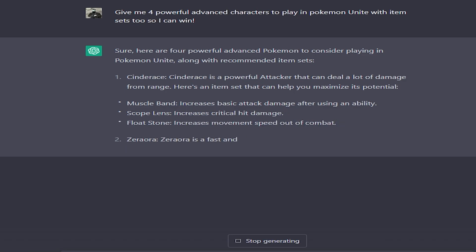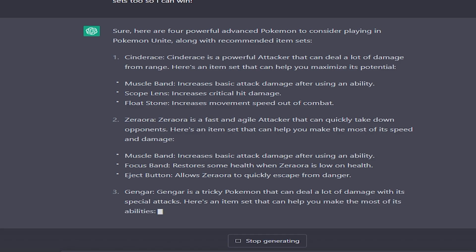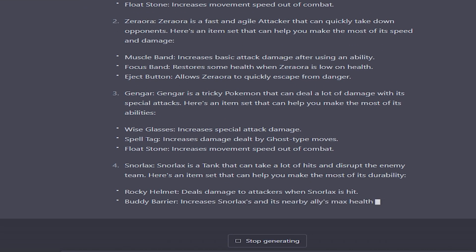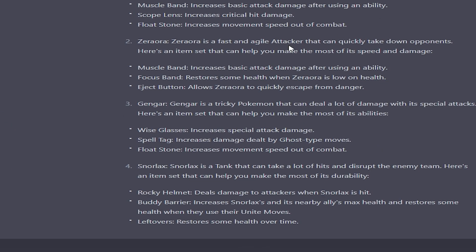This is a 100% win rate combo according to the chat. Good old Cinderace, Zeraora — I don't know about that — Season 1 Gengar, Season 1 Snorlax. This is just straight Season 1 all over again. So who are we divvying this up to?